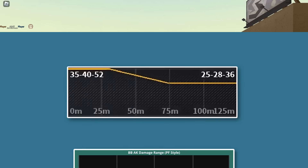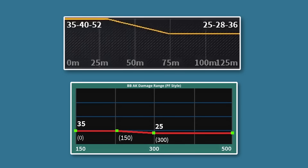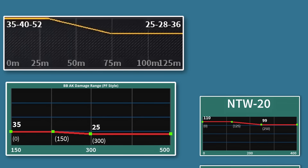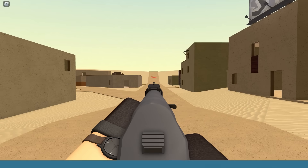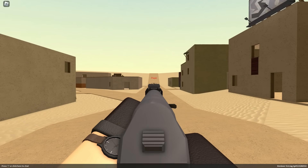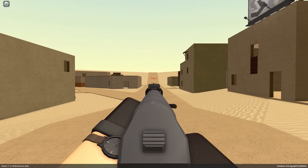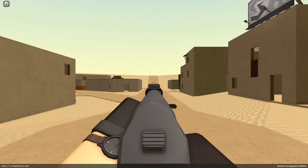On the other hand, the Bad Business AK has a whopping 125 stud maximum damage range and a 300 stud minimum damage range, which is literally more than every sniper in Phantom Forces. Without multipliers, the Bad Business AK can 3-shot kill up to 154 studs and is a guaranteed 4-shot kill anywhere past that. And with multipliers, the Bad Business AK can 2-shot kill up to the same 154 studs and is a 3-shot kill anywhere past that.